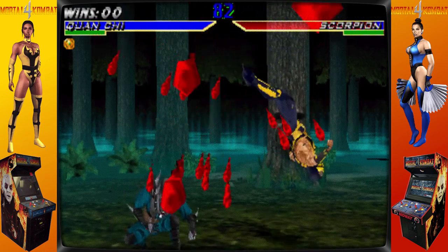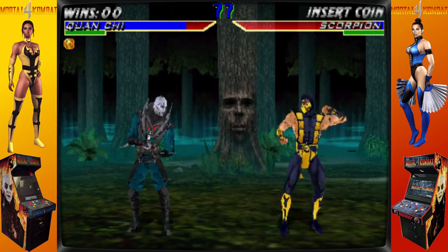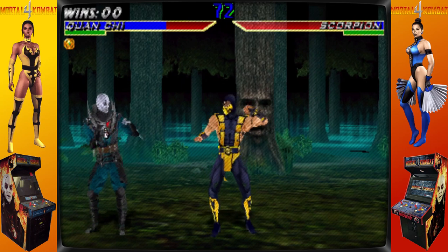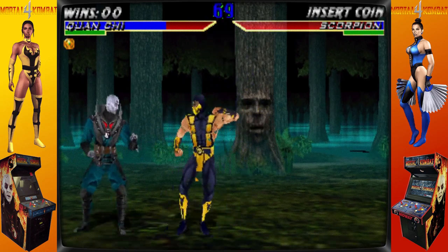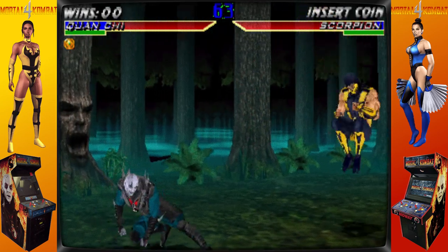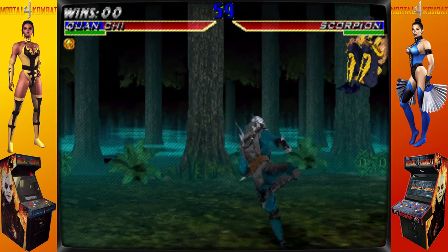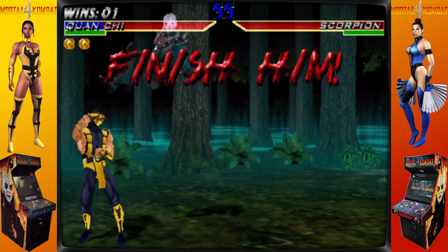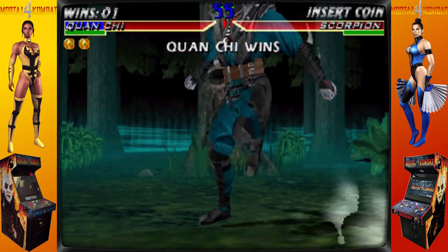Mortal Kombat 4 is played in the same manner as previous titles in the series. The run button and combos are still used, and despite the 3D graphics, characters are limited to a 2D path with the exception of sidestepping. MK4 introduces a limited weapon system that allows each character to use a special weapon by pressing a specific button combination. Once equipped, the weapons are primarily used by the punching buttons.